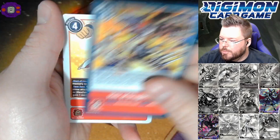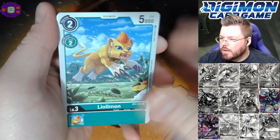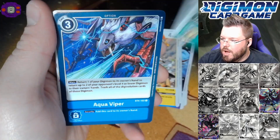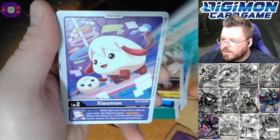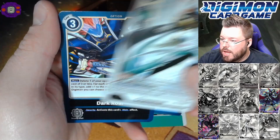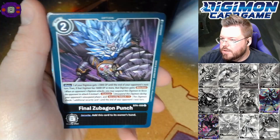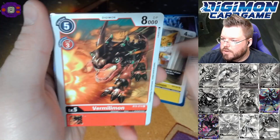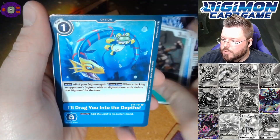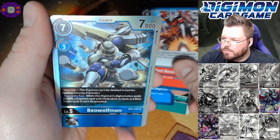Leomon, Neo Devimon, Tankdramon, Greymon, Aqua Viper, Lalamon, Chaosmon — a very good rare — and Dark Roar for our second rare. Jack Raid — a very good common card — Singlemon, Meteormon, Spinomon. We definitely got our first hollow here! Trident Revolver for our rare and Beowulf Mon for our first super hit of the box!